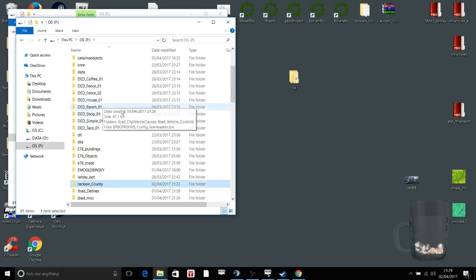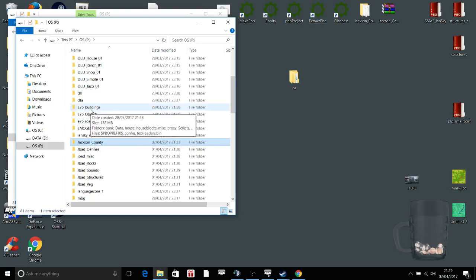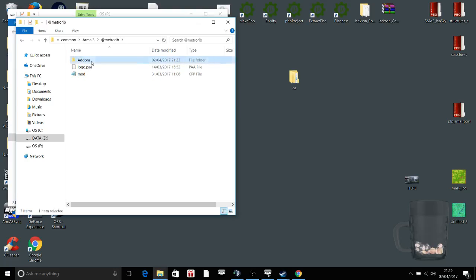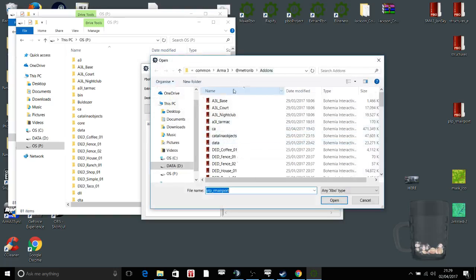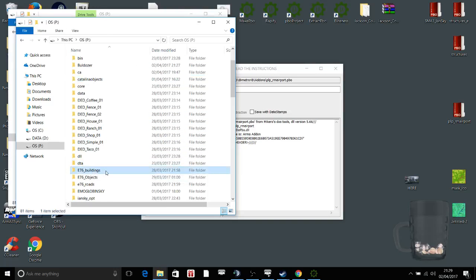Now, if you want to put mods into it — for Bulldozer controls there's a link I just pasted. To put mods, for example if we wanted to use the E76 buildings, you'd create a folder in your Arma 3 directory: Steam Apps, Common, Arma 3, and I've created a folder called at MetroRib. Inside that folder I have an add-ons folder. The E76 is a PBO, but in my P Drive it's an open folder. So what you do is use Extract PBO — select the E76 out of your mods, click OK, and it extracts an open folder into your P Drive. Then when you go into XCAM and add it to the map, you'll be able to actually see those buildings.